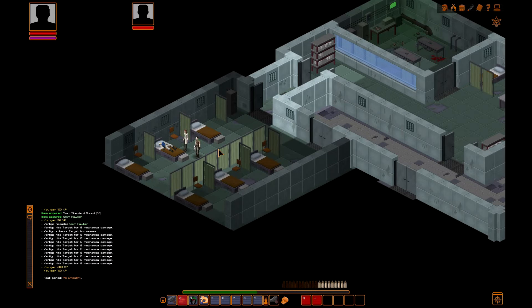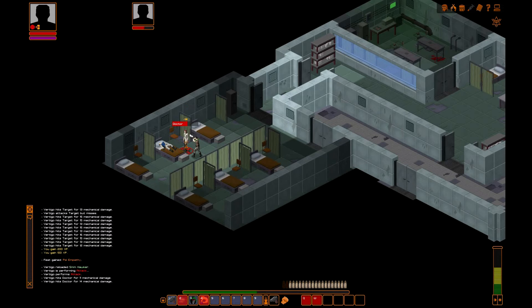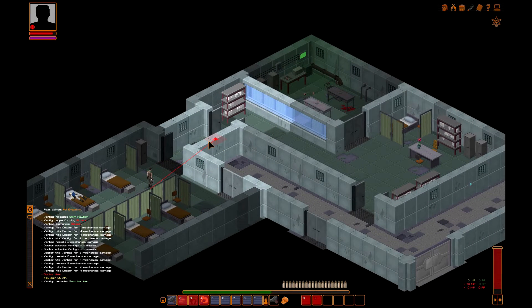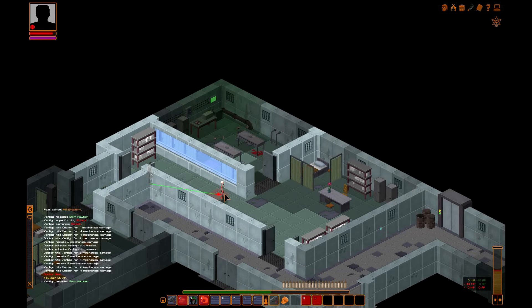As with Fallout, you can kill pretty much whoever you want. I'm going to reload my gun — you'll see there's a progress bar, so it does take a little bit of time to reload. Let's say we're tired of this place — you can just start blowing people away and they'll fight back. She's only got melee, she can't do a lot to me. I've got a gun. But because I killed somebody here, they were like hey, that's not very nice, and they're going to come for me.